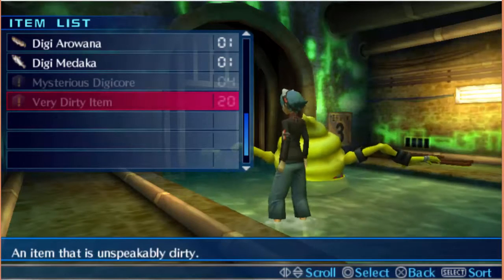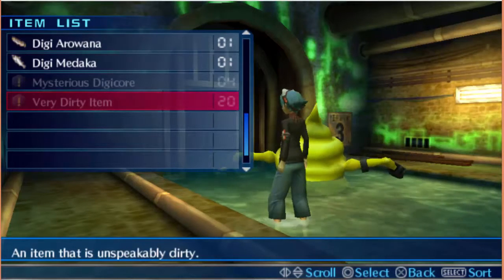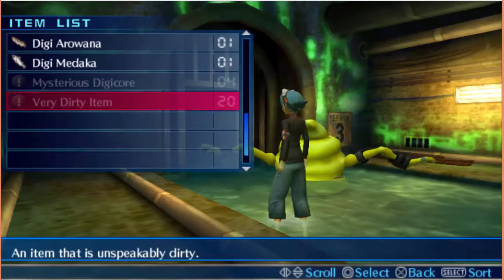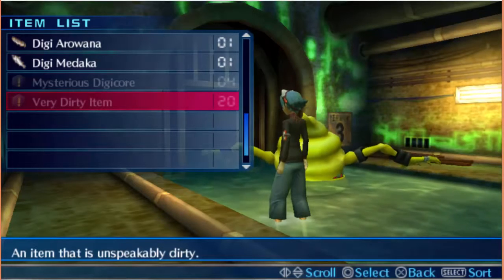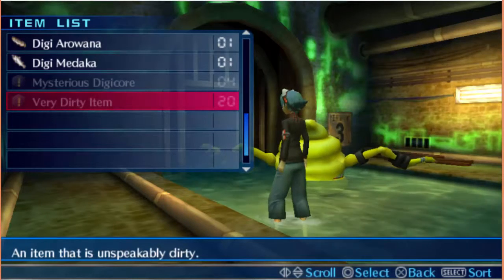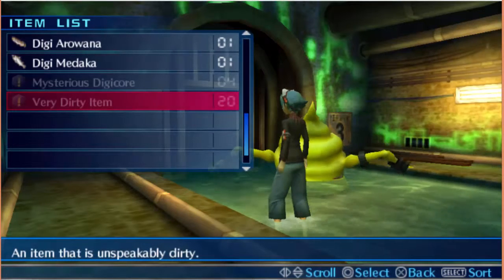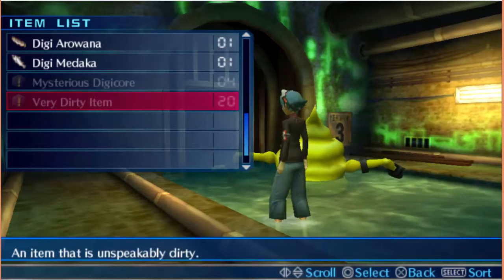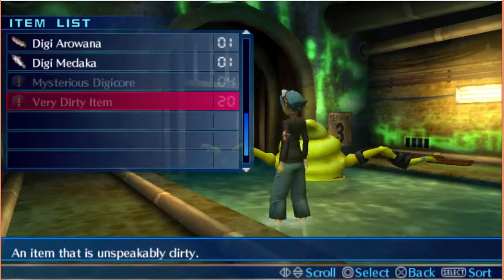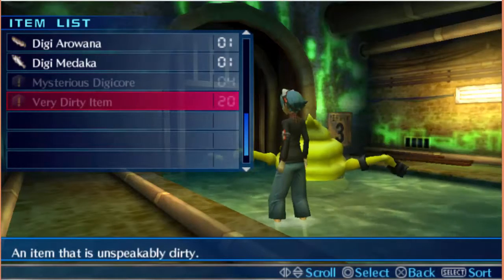Hello and welcome to the continuation of my 'Playing Like a Pro' series with Digimon World Re:Digitize. Most people have had trouble looking for the dirty items — the pieces of poop left behind by various sewer Digimon — and I have found all 20 of them. It's just a matter of looking carefully throughout the entire sewer. The game doesn't have any problems with the number of poops you have to pick up; you just have to look carefully because the poops blend with the water.